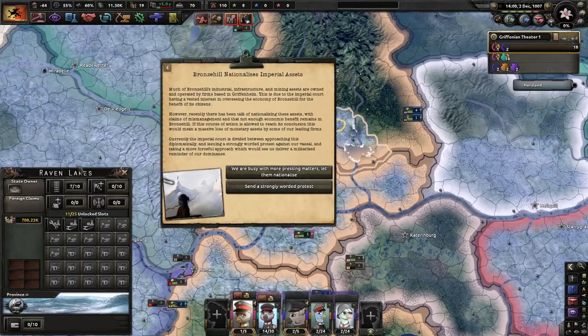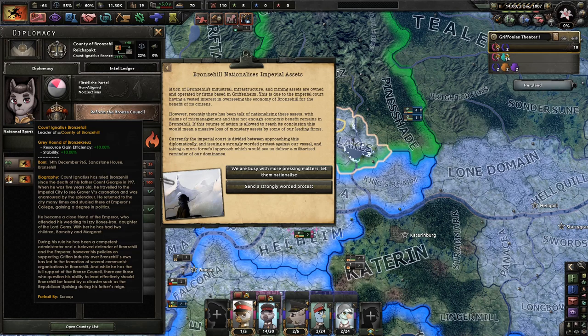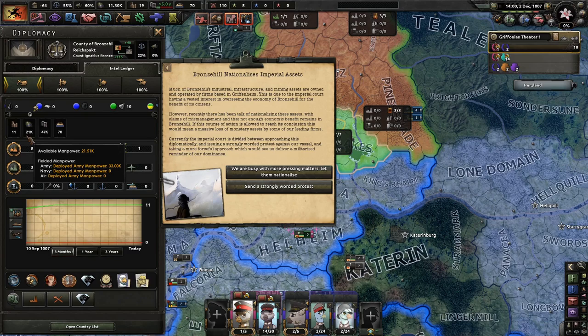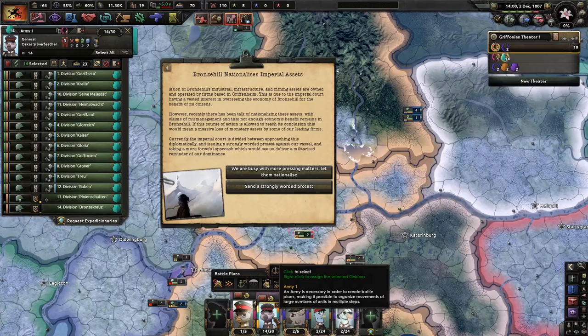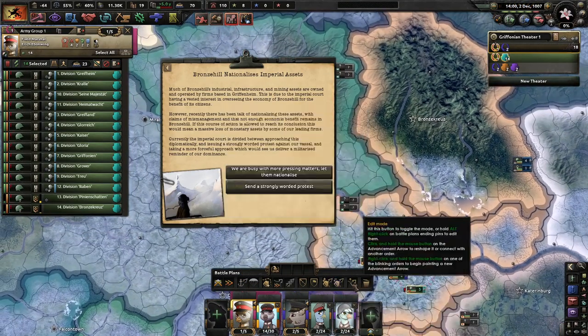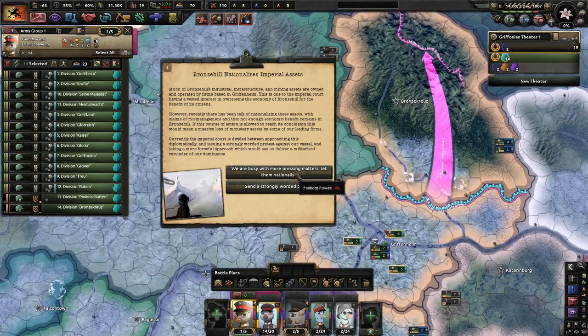Bronze Hill's up here and they have a direct border with us — we could probably put them down. That is a fancy count. They're pacifists. They got 21,000 — oh, that's so helpful. We could put them down if we want to. We have good relations and I don't want to have bad relations with you guys. But something tells me if I have to mobilize an army against you guys — let's see what happens. We were busy with more pressing matters. Send a strongly worded protest. We like you guys.